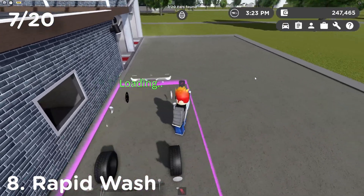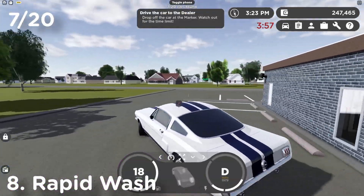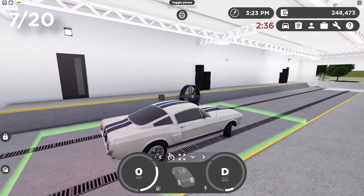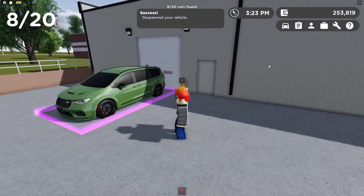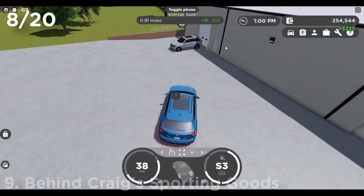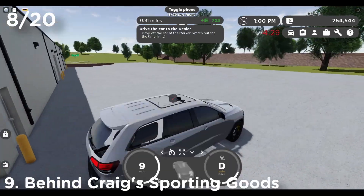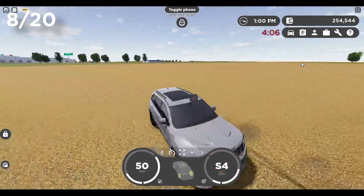We found our next car — a Mustang, pretty cool. Driving it to the drop-off location. Wait, when I hop into this car it actually turns out to be a completely different car — but I can still drive it. Oh my gosh!